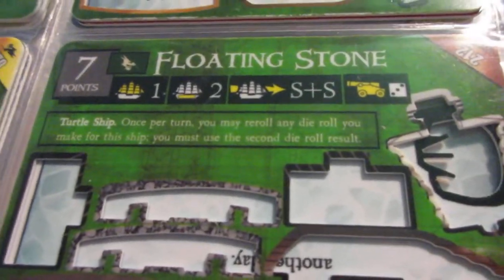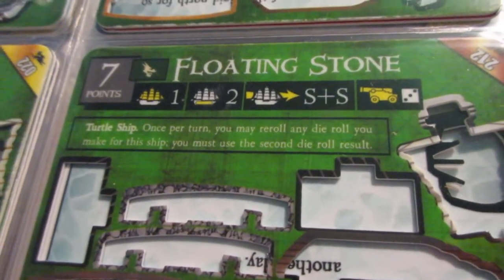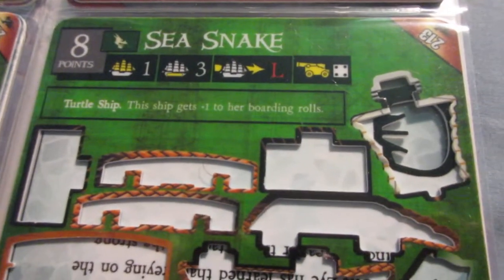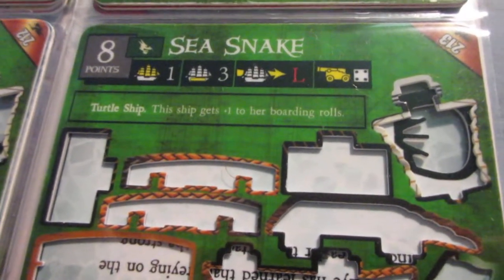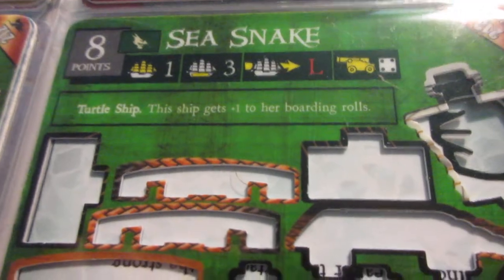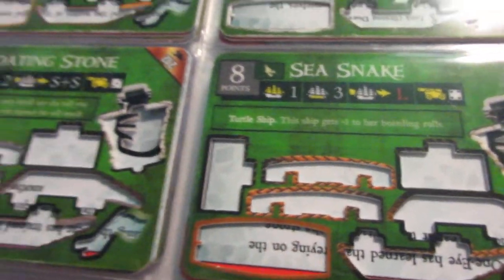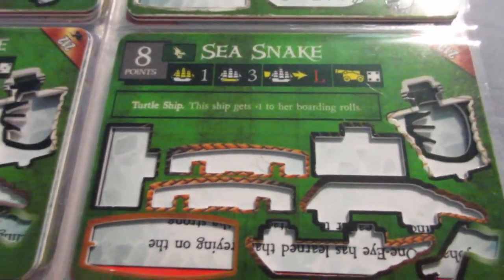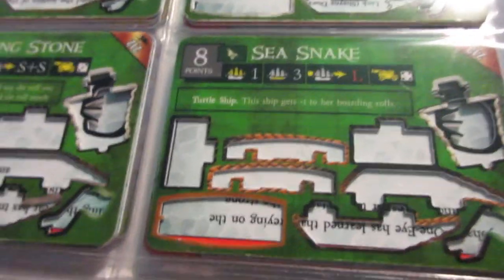The Floating Stone has re-roll and is just kind of meh other than that. Not a great ship. The Sea Snake has nice cargo for a turtle ship, but other than that she's not gonna be boarding much — bad cannon, bad speed. Her cost is the highest we've seen yet, even though she's one of the worst turtle ships we've seen. This one could have been probably five points, and then she might see usage as like an empty gold runner.